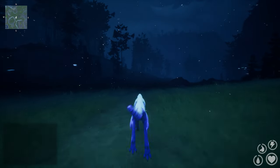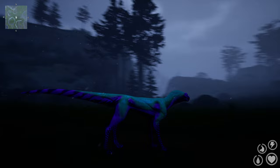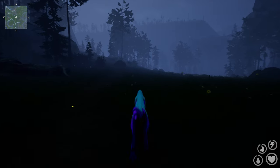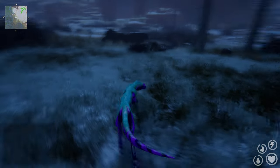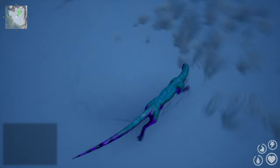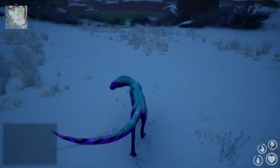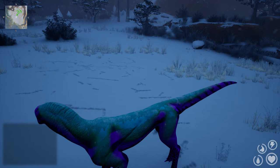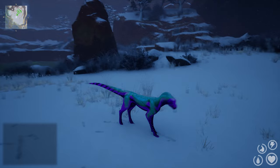This is also cool — they have a weather system. It's snowing right now. So there's snowing and storms; I don't know if there's fog. Hey, we have footsteps on the snow — so that's something. You can see the foot marks on the snow; that's really nice. There's snow on me as well — that's really cool, I like that.